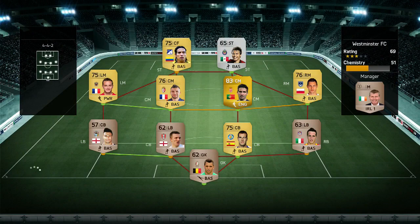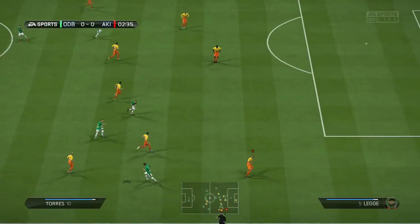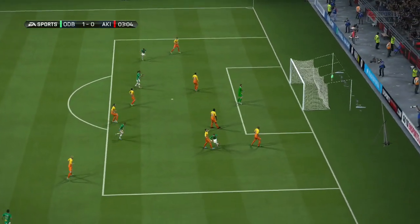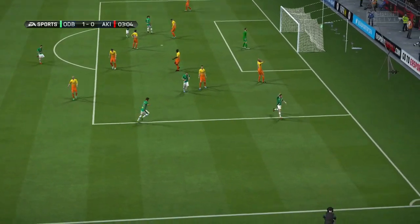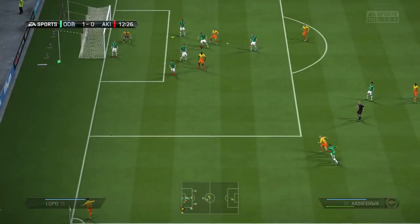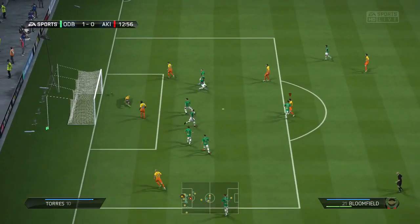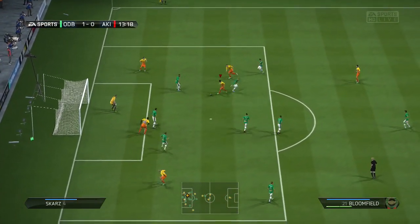We go into the second game in hope that Akinfenwa can up his goal-scoring record a bit, and my opponent's the first one to get his hands on the goal sheet — lovely one-touch play into the bottom corner, my keeper could do nothing about it. I think he has a couple of goals in his team. There we can see Akinfenwa just miss that corner, but we dish up the rebound just outside the box and hit the post — just unfortunate.